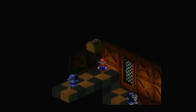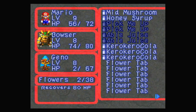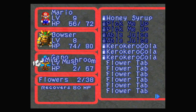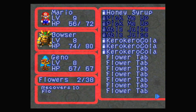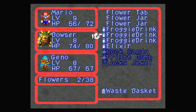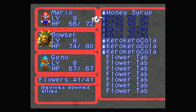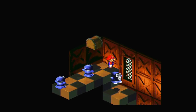Honey Syrup — all good stuff. Let's heal now. I'm gonna use that mid-mushroom on Geno. This is probably a bad thing, though, because now I'm out of healing items for single characters. But now let's use a flower jar. Get up to 41. We have so many flowers — I shouldn't have this many flowers, but it's fine.